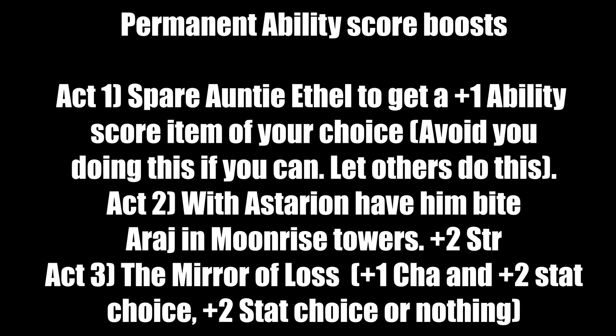In Act 2, you need Astarion in your party — do not let him be killed or leave. At Moonrise Towers there's an NPC named Araj, a drow who sells potions and end-game items. Talk to her, give her your blood, and have Astarion bite her — he'll grumble and disapprove, but you get a plus 2 Strength potion. Drink it and your Strength goes from 18 to 20 instantly.